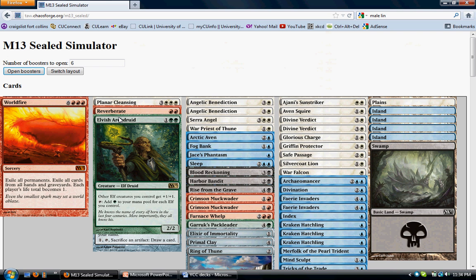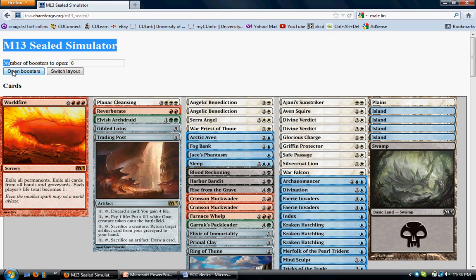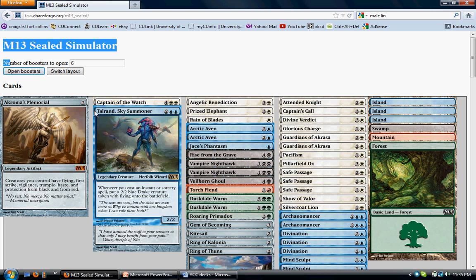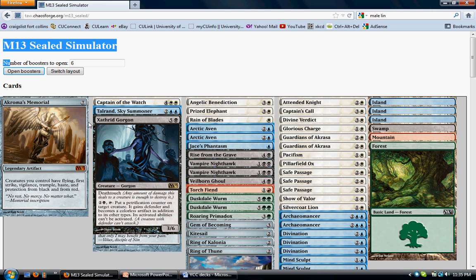Okay, so that's this first pool. Let's do one more before we continue on with the night. We opened two bomb artifacts in Akroma's Memorial and Staffanid. Staffanid is less bomby but just very, very powerful. And we actually have choices now — we've got among the better white rares, a pretty powerful blue rare, a powerful black rare, and a powerful green rare. So we've got all sorts of shenanigans. Let's take a look at what can support these best.